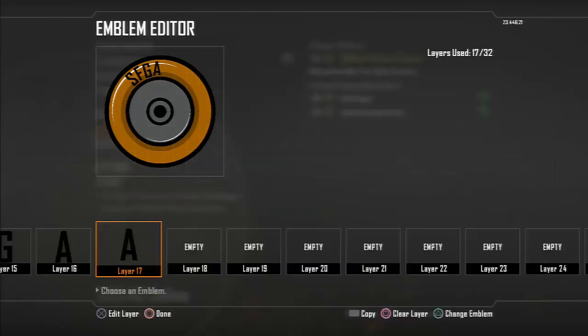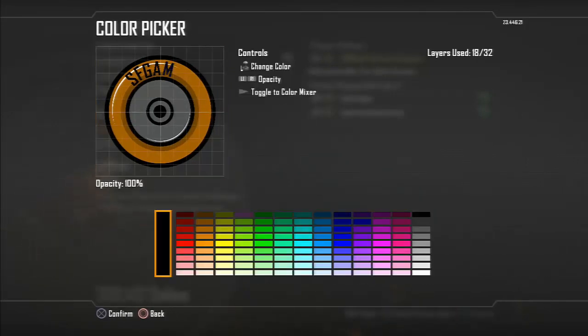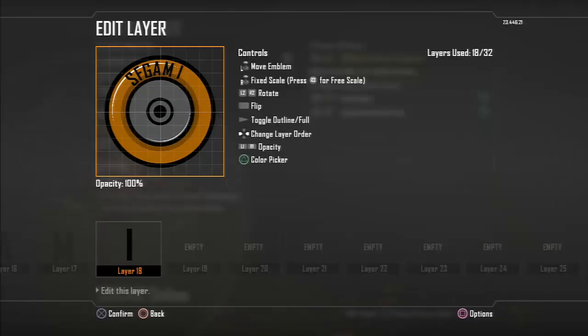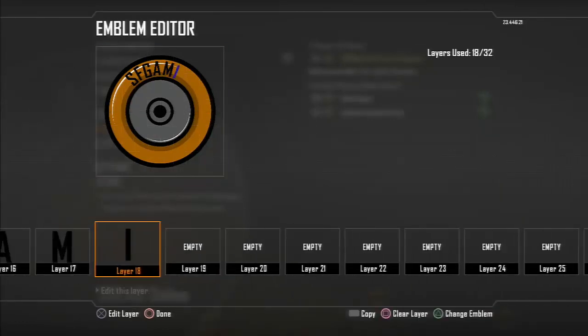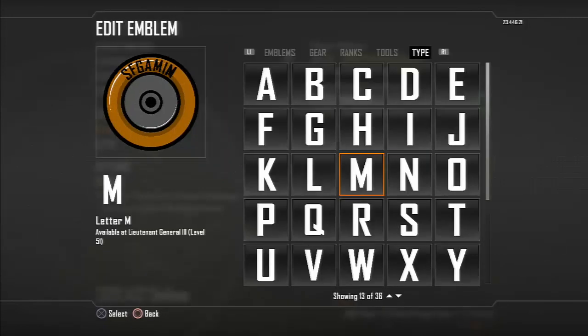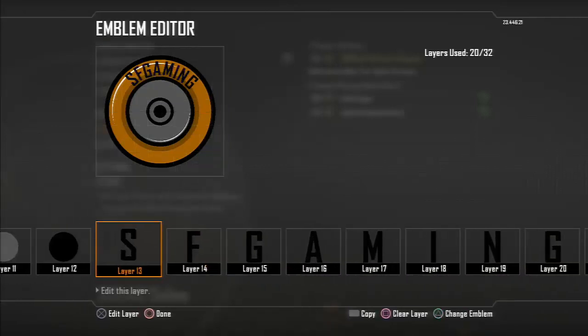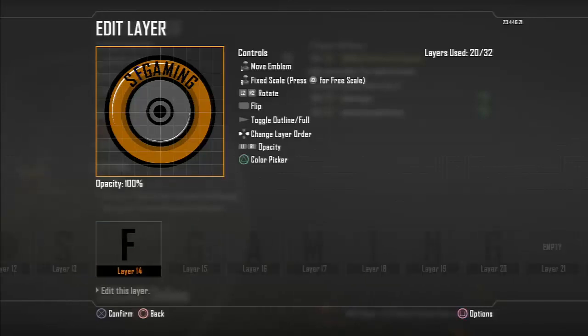Tilt it a little bit more, make an M. You've flipped it — your N is the wrong way around. Leave it like that and put an apostrophe, SF Gaming. Then you can put the .co.uk — you can do it a little bit better than Adam with his tilting of the letters because he messed up a little bit.